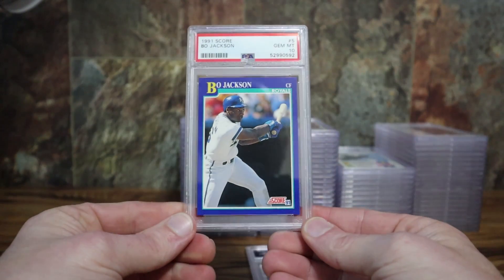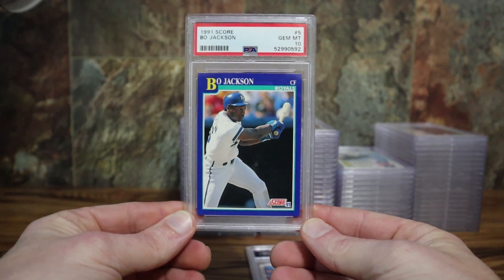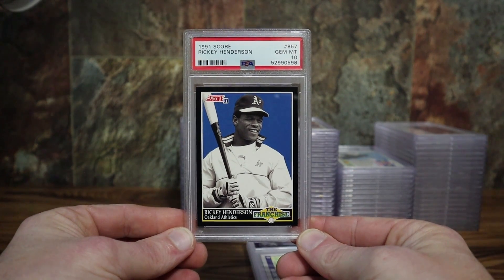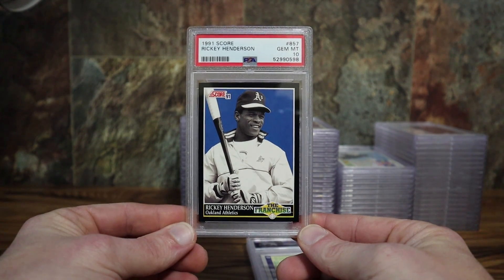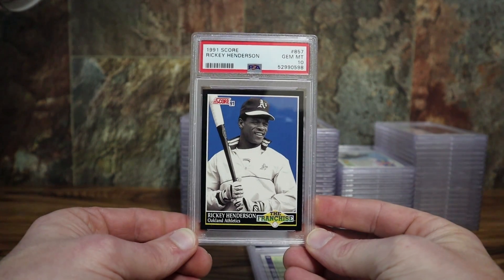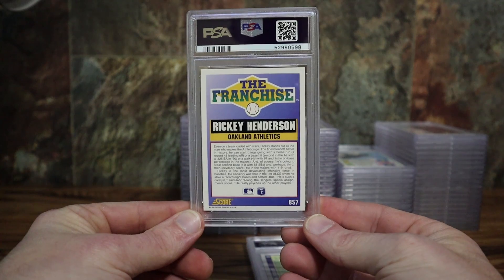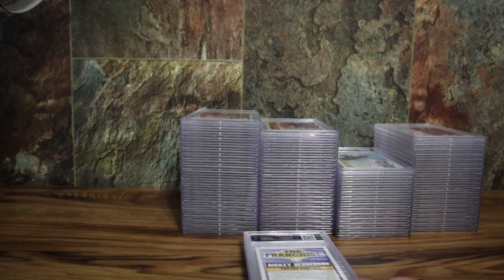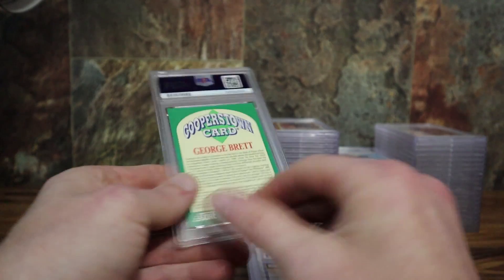Bo Jackson base card number five — a really clean copy. Again, probably went through 15–20 copies just to find the best looking one. Another tough card to grade from this set; the whole Franchise subset towards the end of the factory set has those black edges, black borders, and corners that usually have what I call 'hairy' edges and soft white corners. But really clean copy on this one. Really enjoyed watching this guy growing up — was lucky enough to see him when he was on the Padres as a kid. And Ricky Henderson #857 PSA 10, Cooperstown — these are pretty cool, only available in the factory sets, not out of packs.